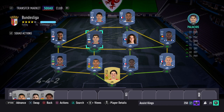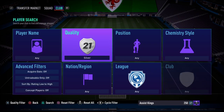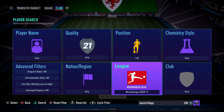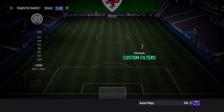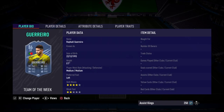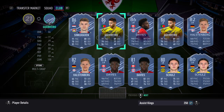You have to play a minimum of 15 matches, which is a bit of a pain, but at the end of the day it is a good card — a good left back card. There aren't many Bundesliga left backs this year. We do have Alphonso Davis who has a Road to the Final card, but price-wise this Sinkgraven is obviously free, so you can't complain if you've got a Bundesliga squad. Looking at the options, there's Sinkgraven and a Guerrero Team of the Week, but Sinkgraven's stats are much better.